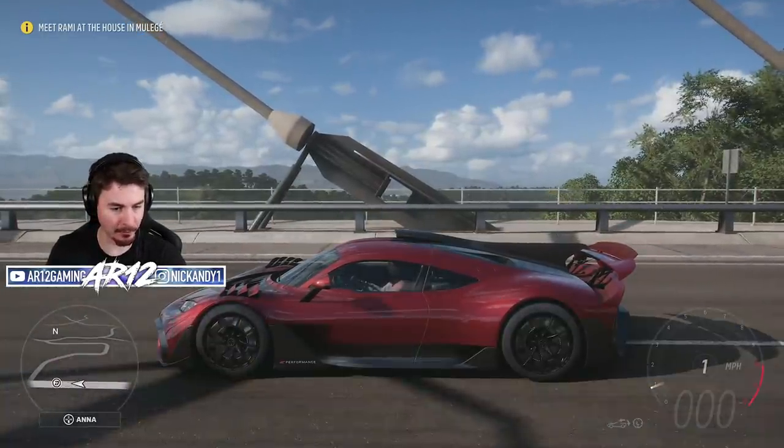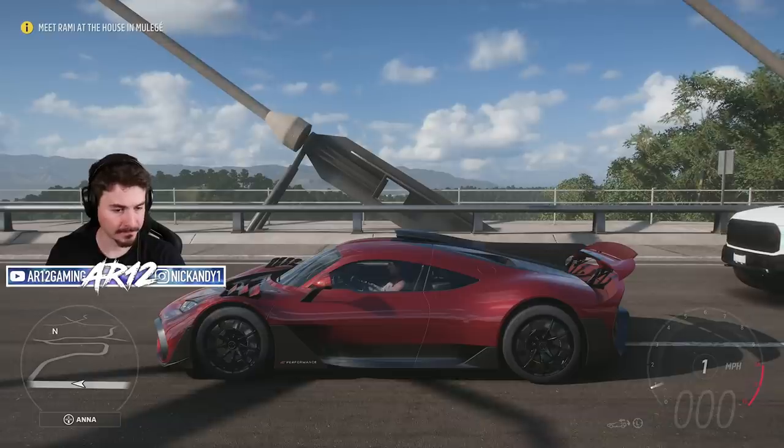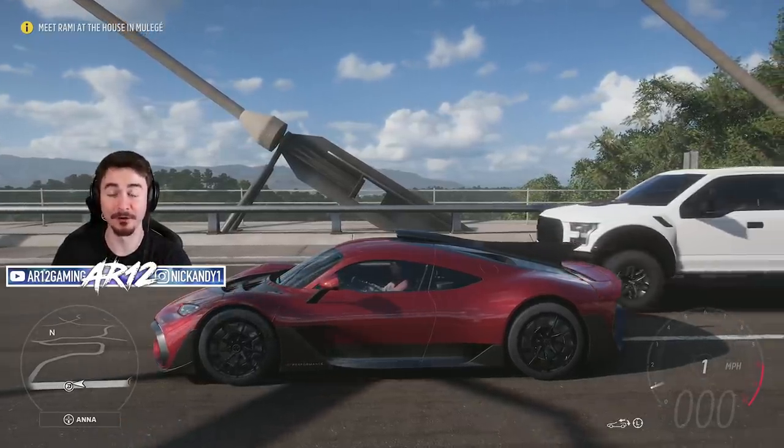There we go. Suspension is already lowered. Those front flaps will close first - there they go. And then the rear wing will go down. Very, very cool stuff.